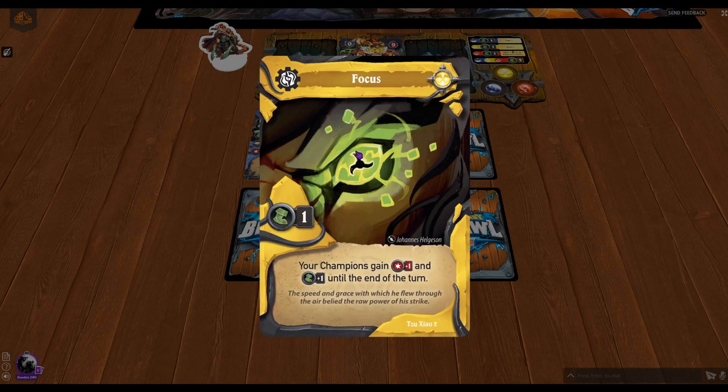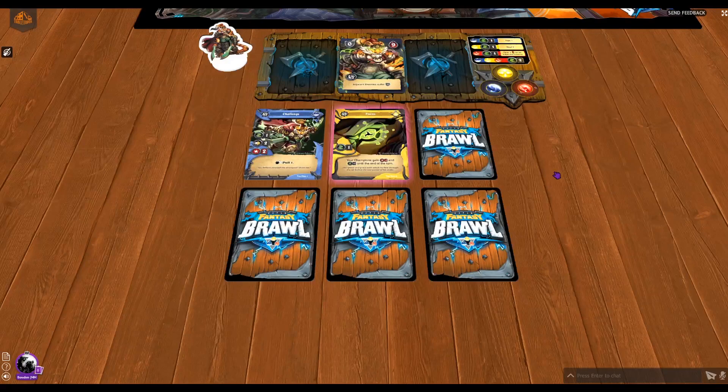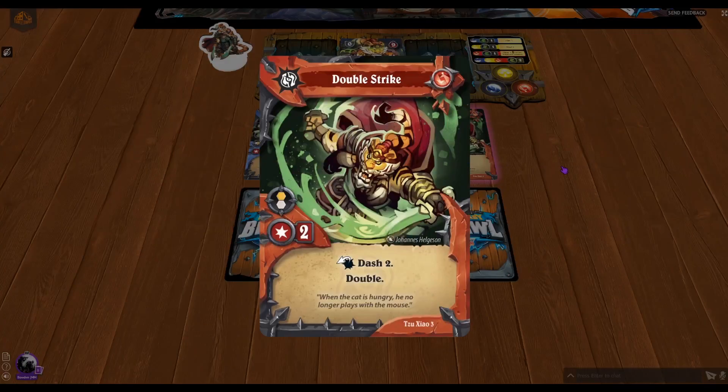Next up we have a Focus skill card. This one gives him one movement, and your champions gain plus one power and plus one movement until the end of the turn. It's a great starter card — you'd want to play it at the start of your turn. Partnered with some of the other abilities, this could be absolutely brutal. It gives extra focus to do specific things and is just a great card in general.